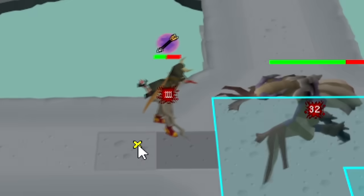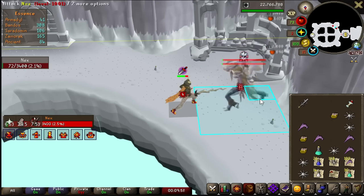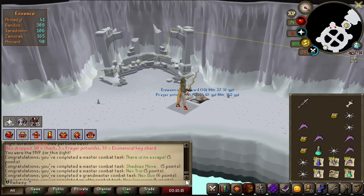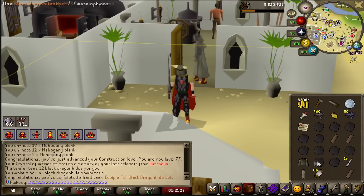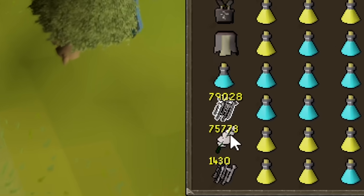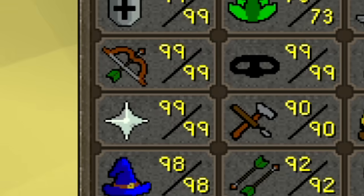After testing just how realistic soloing Nex is gonna be — nine minutes and nine seconds in this gear — it lit a flame within me, knowing just how close I was to obtaining my best-in-slot armor. Because not only will taking the Executioner's Axe cut a big chunk of time off the kills, but I'll also be getting five times the drop rate at Nex.